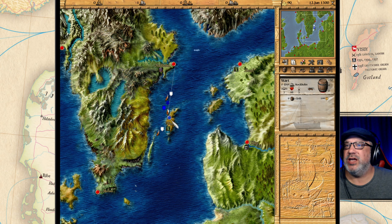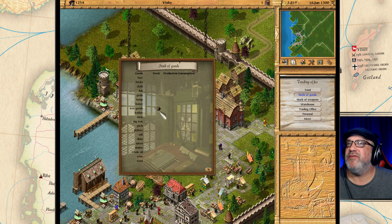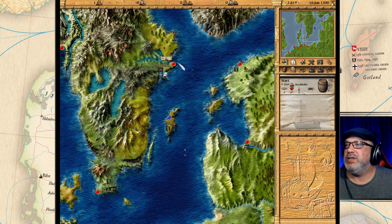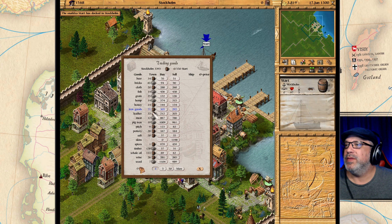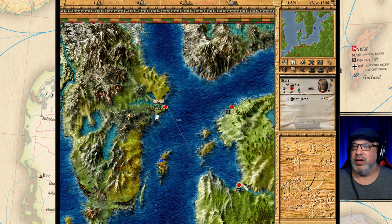We should start making money and start selling those iron goods in Visby. Just leaving Visby again — in the stockpile we have seven goods and 3,819 gold. Visby has a little bit of iron goods that the administrator is selling. Let's buy some more iron goods here, as many as we can, and see if we can supply Riga quickly to make a quick profit, then return to trading between Visby and Stockholm.